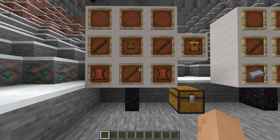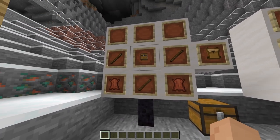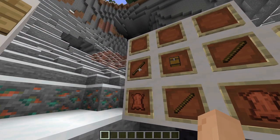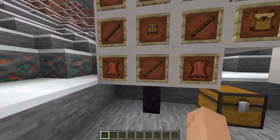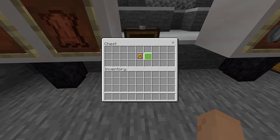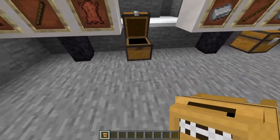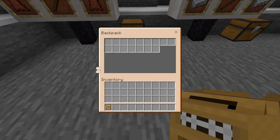Let's see if we can hit 50 likes on this video. The first recipe is a chest in the middle, three sticks, and two leather, which gives you the small backpack.